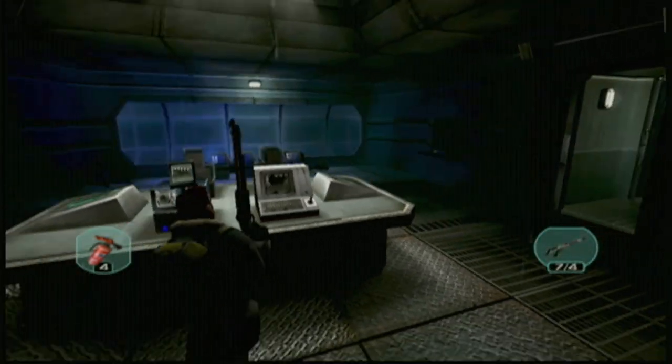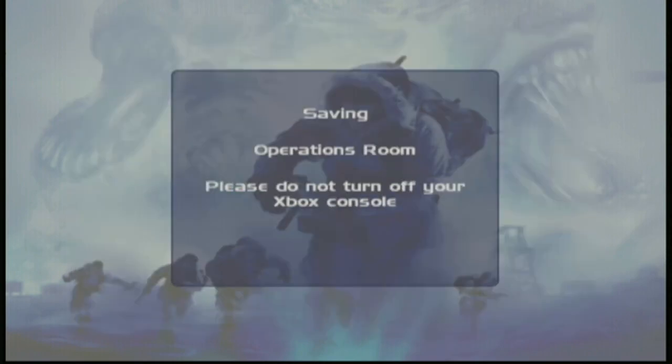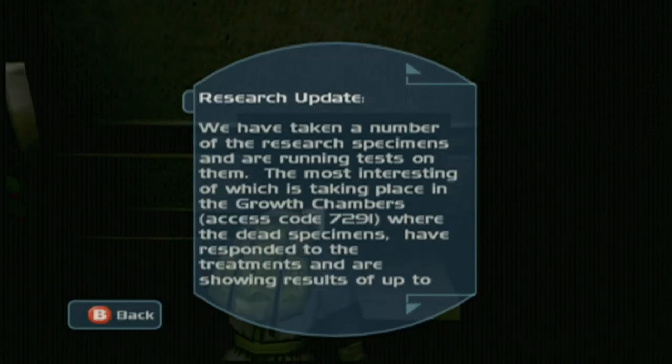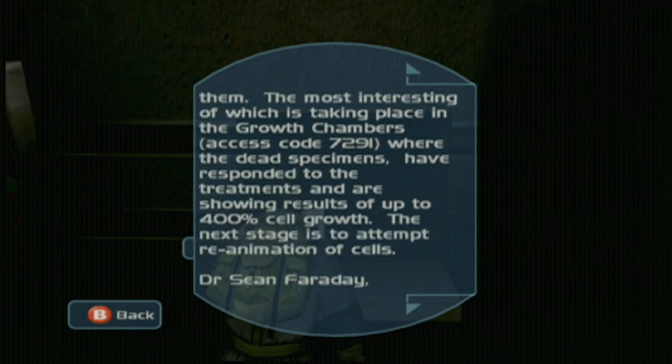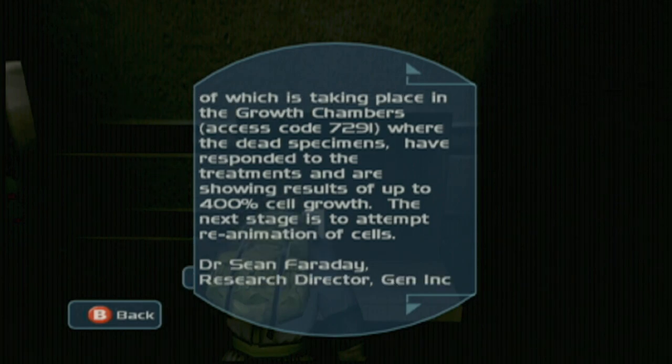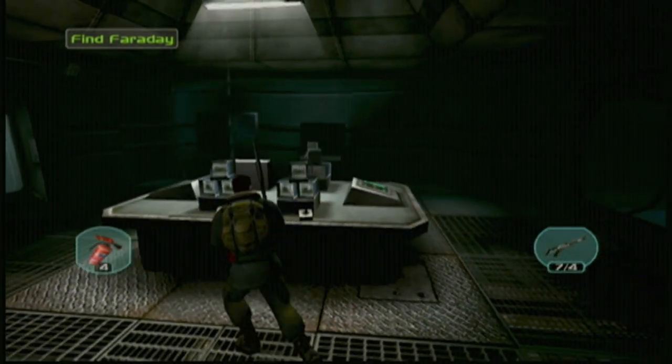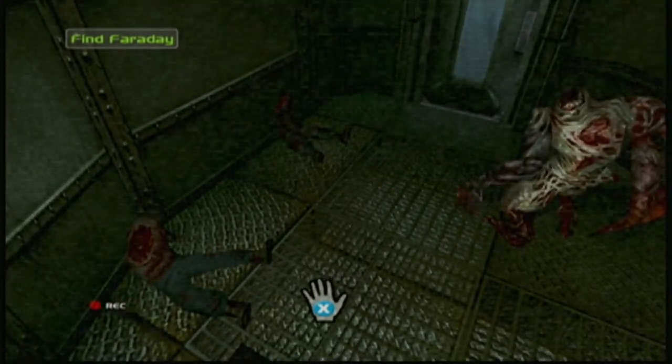Our first save room — the great thing about this save room is it has nothing in it, literally nothing. So we're going to drop down, save, and hope for the best. Research update: we've taken a number of research specimens and are running tests on them. The most interesting is taking place in the growth chambers, access code 7291, where dead specimens have responded to treatment showing up to 400% cell growth. The next stage is to attempt reanimation — Dr. Sean Faraday, research director. Faraday — so now we've got to go find him, seems like he probably knows what's going on.